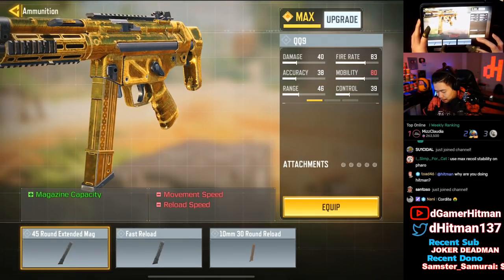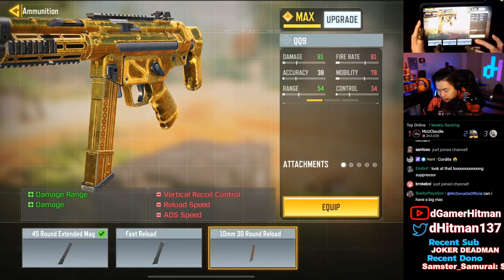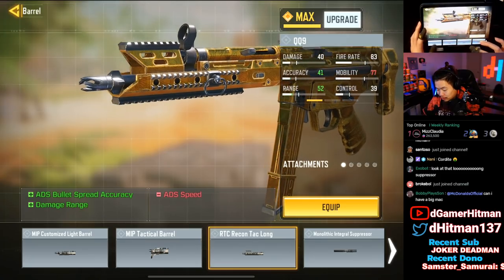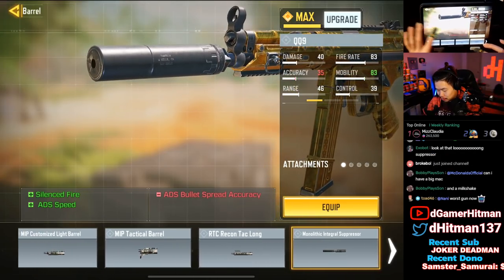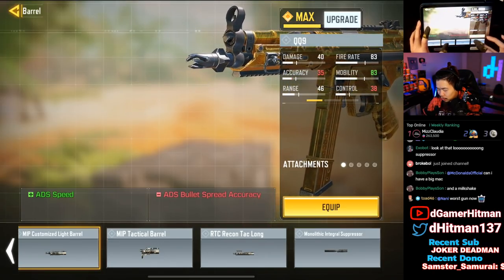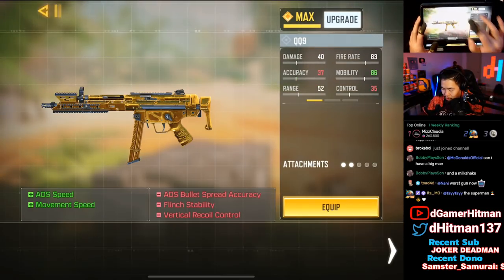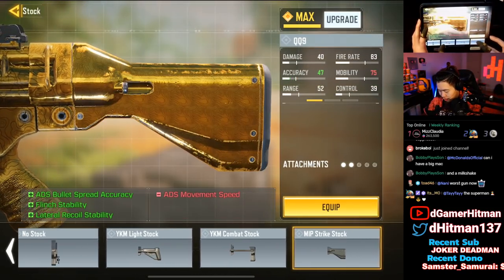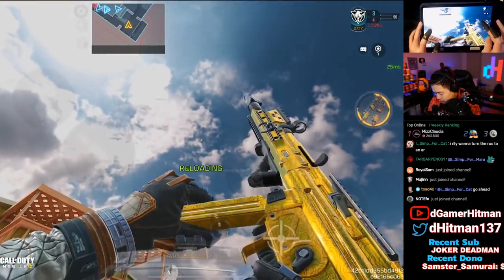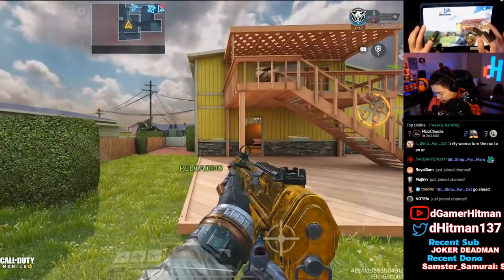The QQ9 is actually really nice, especially when you add the ammo. I personally use a 45 Mag — some people use a 10 Mag, but they look exactly the same in game, so don't worry about it. The mag change is great. For the barrel, I like using the Tactical Barrel, but the Recon barrel is also good — we'll put the Recon since it makes it look a little nicer. For stock, Strike Stock looks good when reloading, though at some angles it's a bit weird. Overall, a lot of gold — really good.